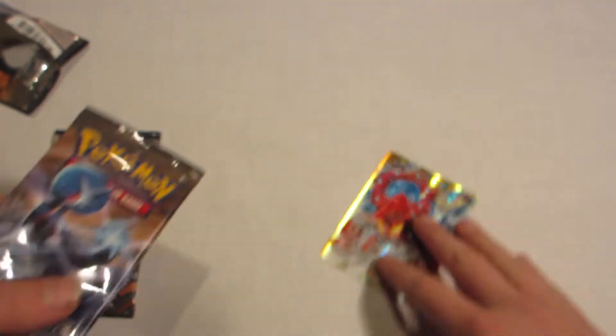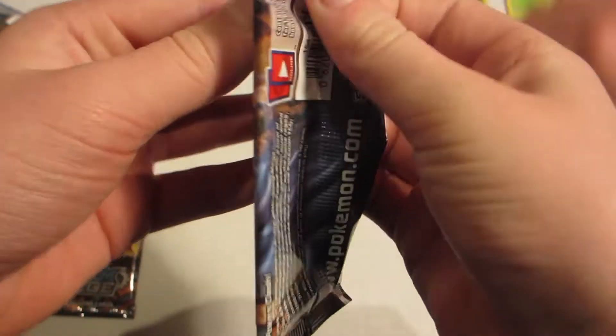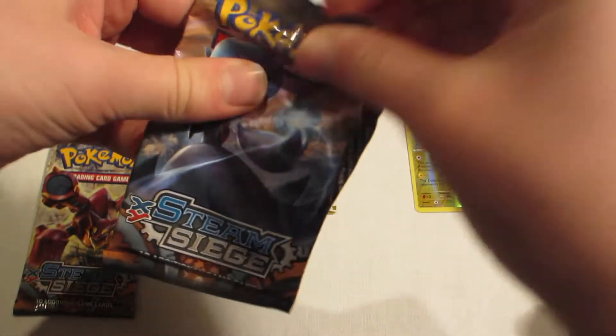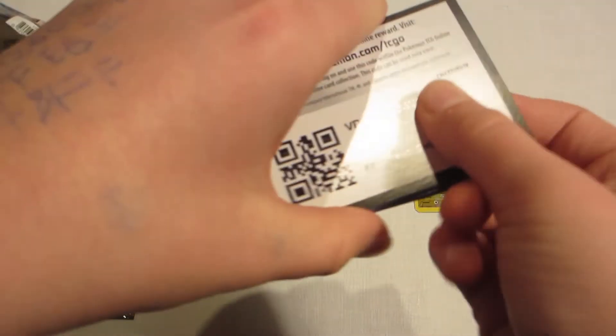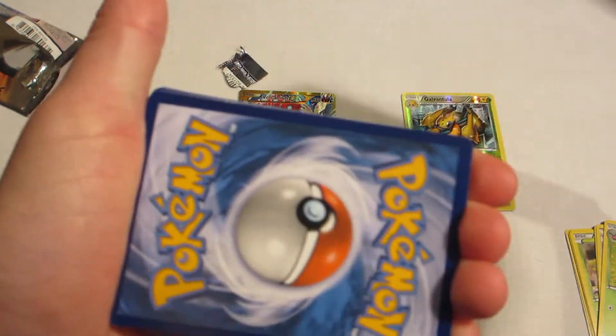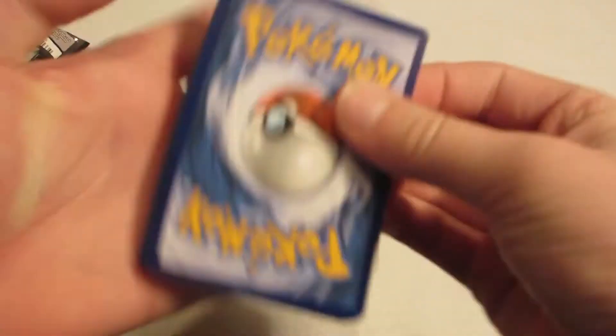First opening! Put that Reverse Holo. All right, getting into the second pack. I think I'm already happy — Secret Rare. What a great opening. There's the code, good luck with that, and it's white. Tell us what you get in the comments, guys.